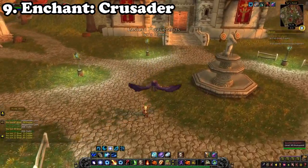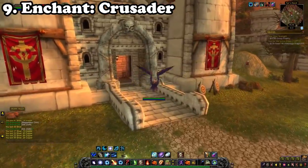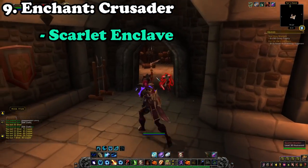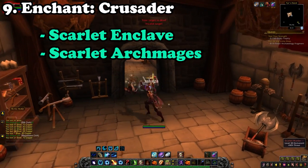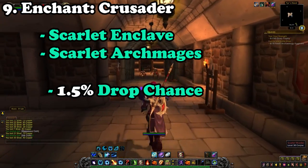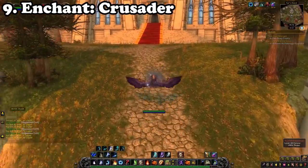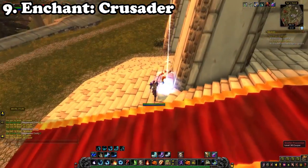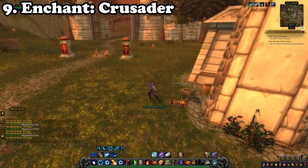Talking about older farms that have been forgotten, let's go back to the Eastern Plaguelands. Make your way over towards the ruins of the Scarlet Enclave. From Scarlet Archmages you have a 1.5% chance of the Crusader enchant recipe dropping. Take note — this recipe is quite rare and can only drop from these mobs specifically, making it sell for a truly impressive price in terms of gold per hour.